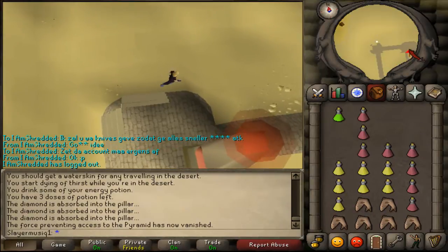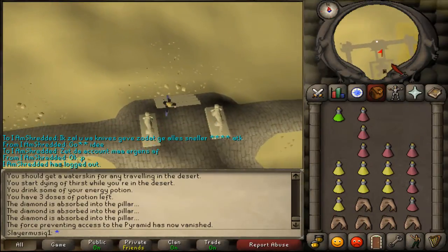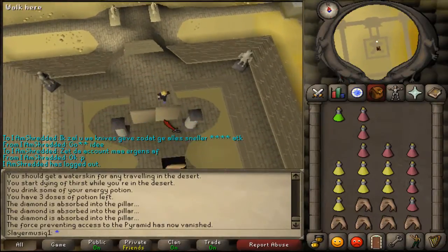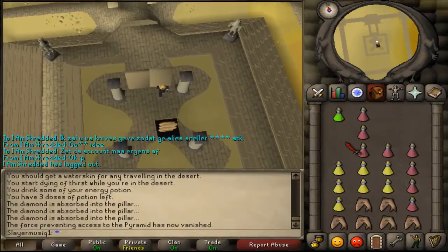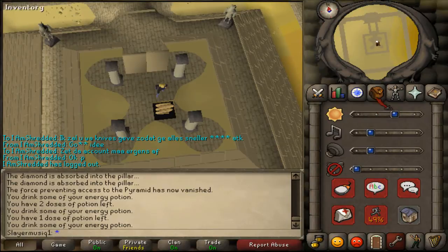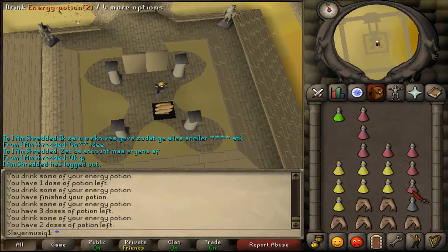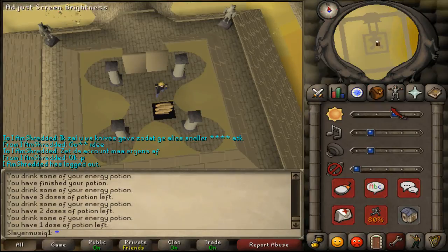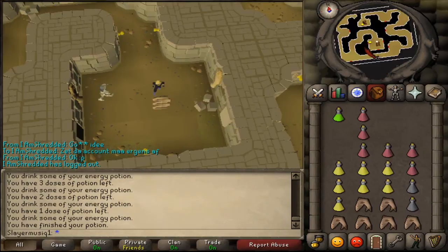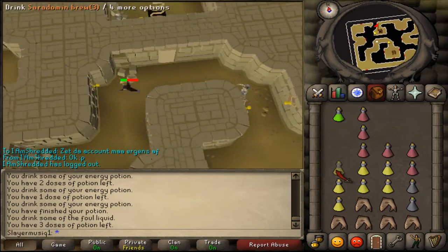Next, go to the north side of the pyramid and just climb the stairs. When you have climbed the stairs, enter the pyramid entrance. Drink some energy potions, then climb down the ladder. North of you, you will find the ladder sign - click on it and go towards it.